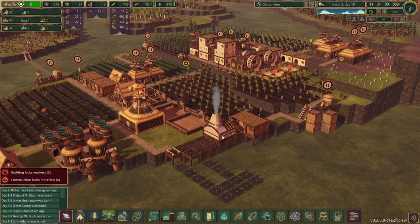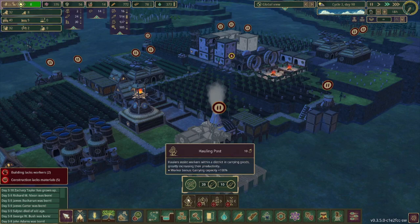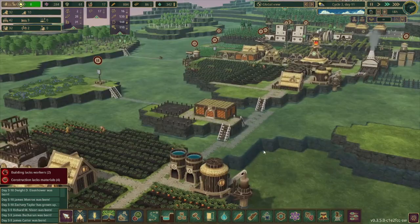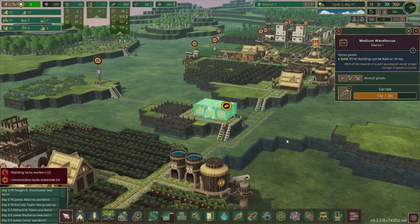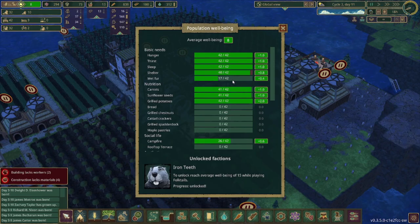With eight babies, we're going to have plenty of workers available soon. I think I want to get a builder's hut, or maybe start with a hauling post — I'll start with the builder's hut. I don't think we're going to have beavers going hungry anytime soon. We have 42 beavers but 800 food — plenty to feed them. The well-being is hovering around eight, so we need to get some showers installed and probably another campfire.